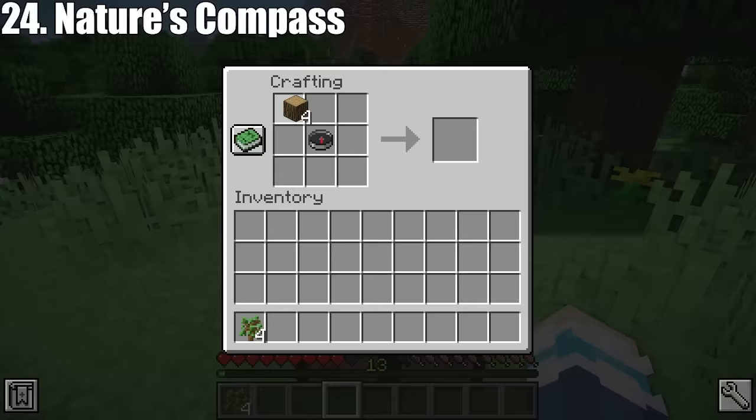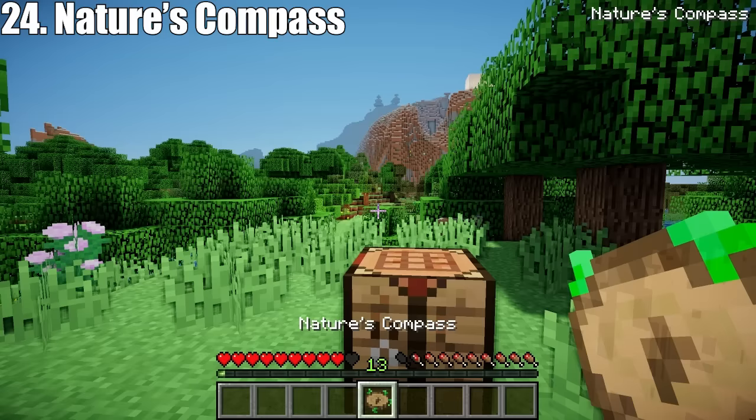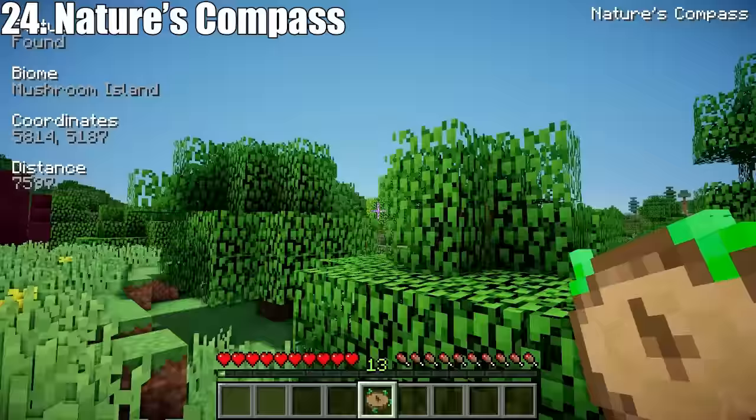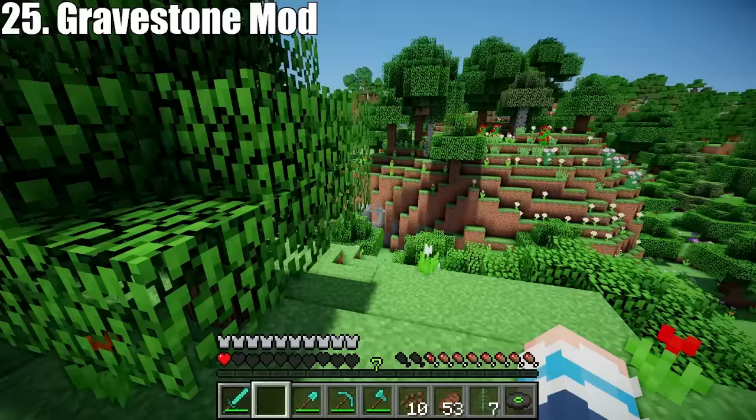Next is the Nature's Compass mod. The recipe for a nature's compass is super simple, and it allows you to locate any biome. Just select it from the list and the compass will point in the right direction. You could walk all the way there, or if you have cheats enabled, you could just teleport to the coordinates.